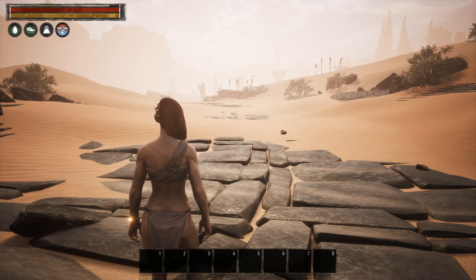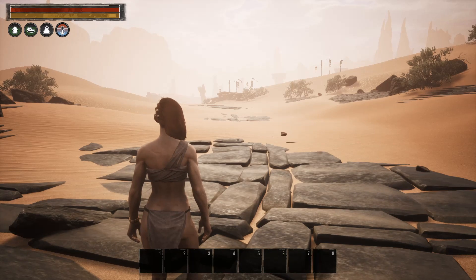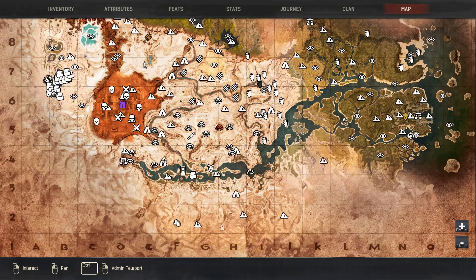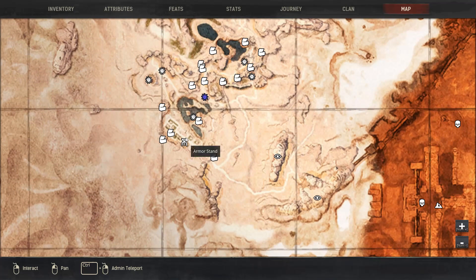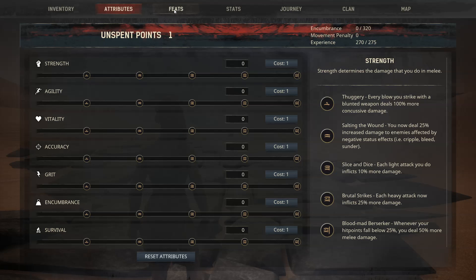The easiest way to get a nice jumpstart in the early game — and I've figured out a way to do it almost flawlessly without running into any issues — is to make a straight beeline for Sepermeru. You can see there's a ton of chests up here, and this is the loop we're going to do.